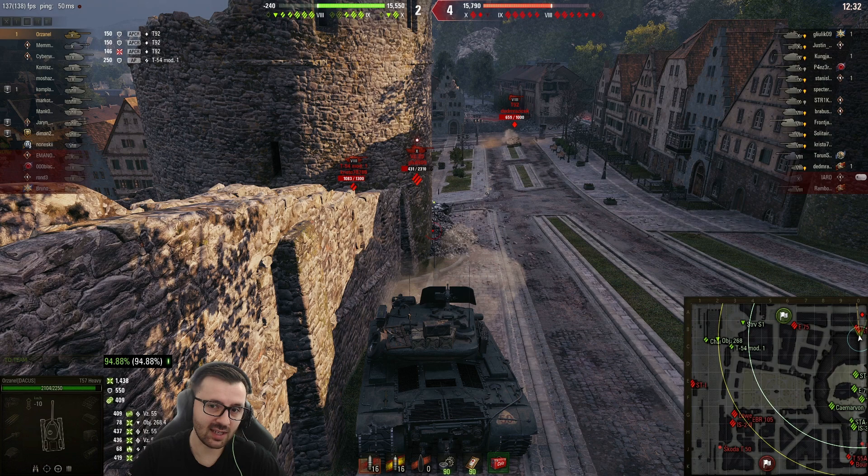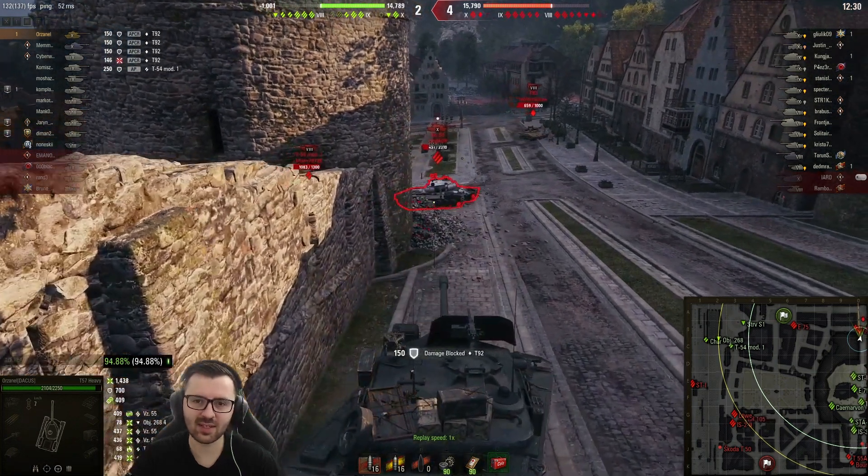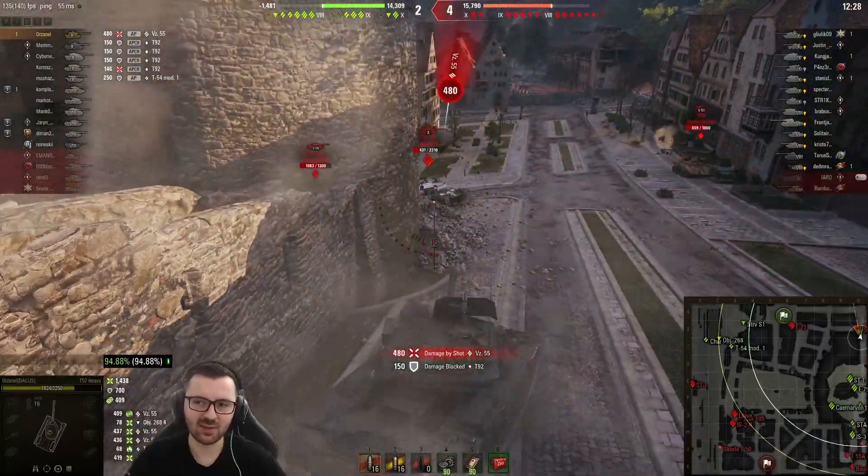Out of all three tanks, only the VZ55 can really hurt me badly - he's got the penetration and he's got the autoloader. The T92 has low penetration, 175 standard I believe. The T54 Mod 1 also has around 192 standard. None of them really scare me - they both have low alpha and can't really put a dent on me. So what do I want to do? Kill the VZ55 first. And that's exactly what I'm doing.